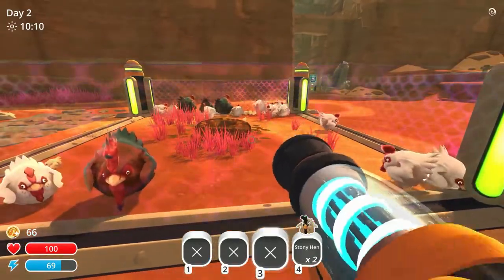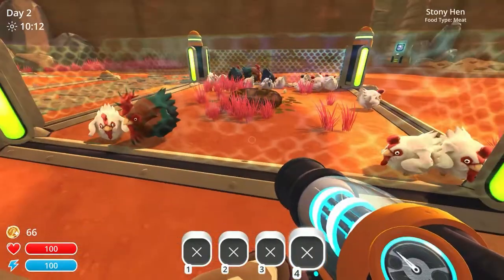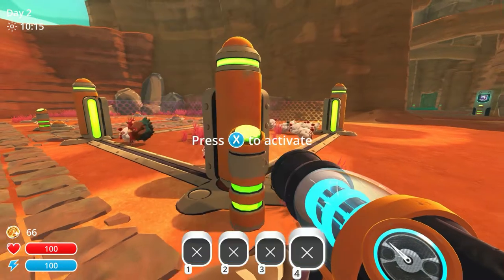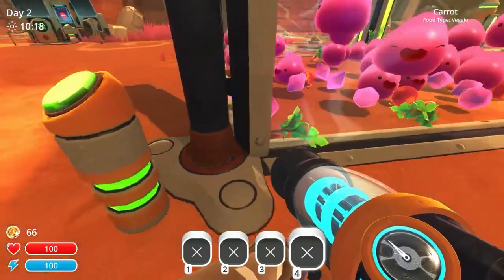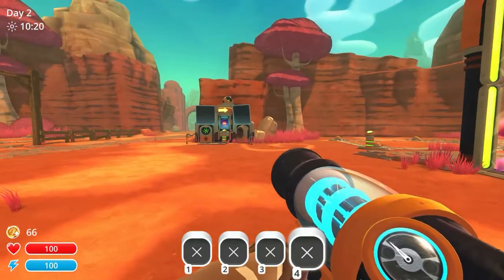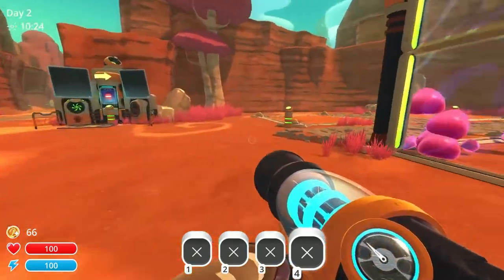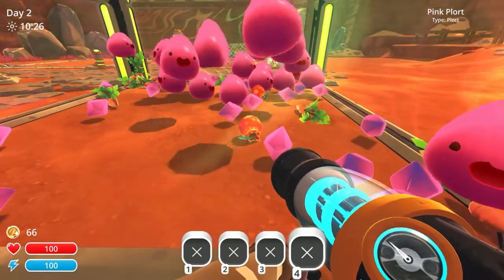Okay. We're going to put a whole pile of those in there and we'll put a couple of stony hens in here. We're going to mix it up. Can I do high walls? No — 350 is what I need for high walls. So I need to go build some more economy. I'm trying to think of how I want to do this.